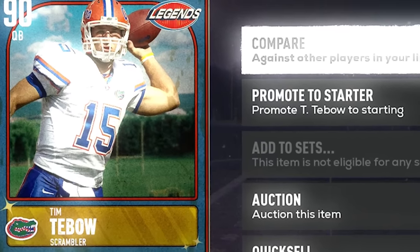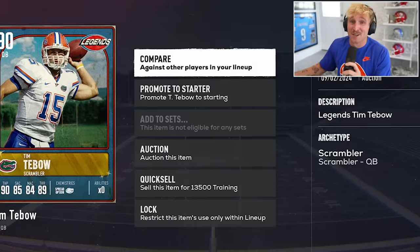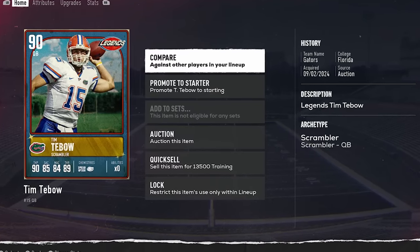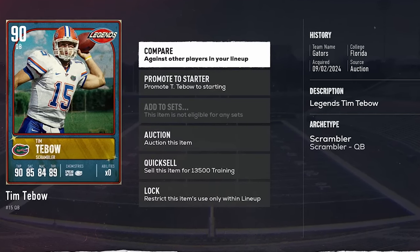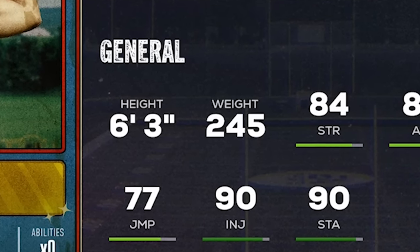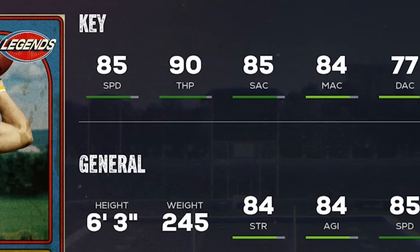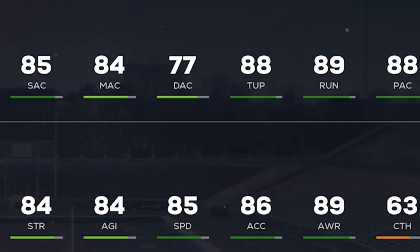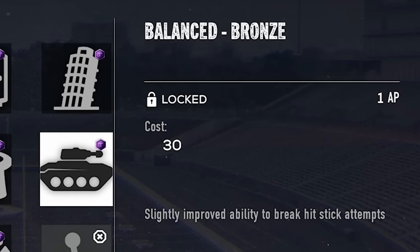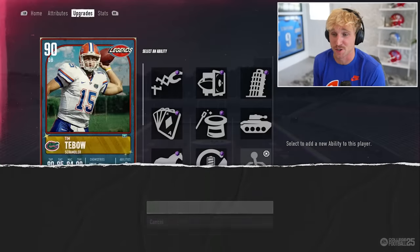Tim Tebow! I have been itching to use this card. Tim Tebow is finally available on the Auction House. 90 overall Scrambler, 6'3", 245 — he's got Derrick Henry's exact build. He's also got 85 speed, great throwing stats, and an absolute cannon. I'm gonna give him Balanced, so he breaks hit stick attempts. I'm gonna give him Mobile Deadeye, and we are gonna go Ballistic with Tim Tebow.